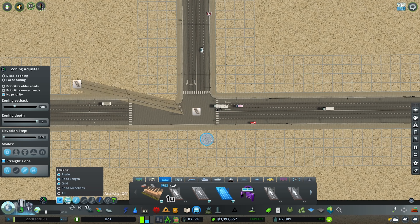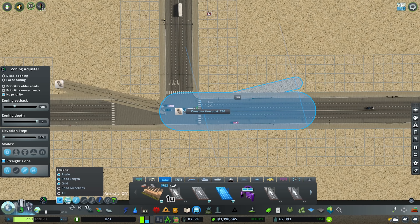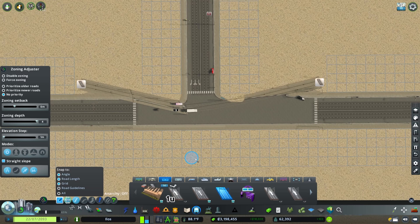Drawing that in obviously looks absolutely horrific, and we're going to do exactly the same thing on this side as well, finding that distance of 12 units again. If you're wondering what mod is measuring this for me, that is Precision Engineering. It's going to give us something that looks absolutely horrendous of course.